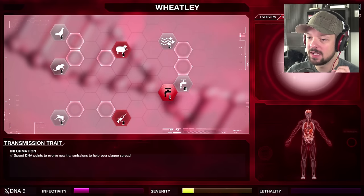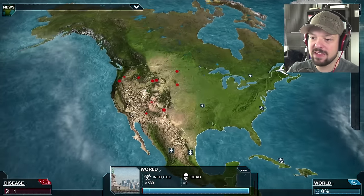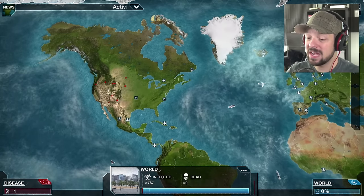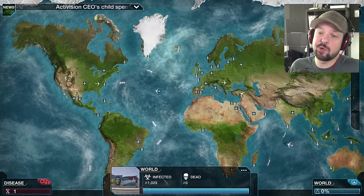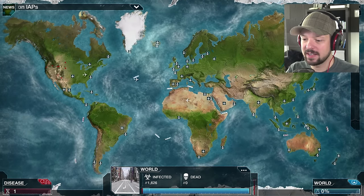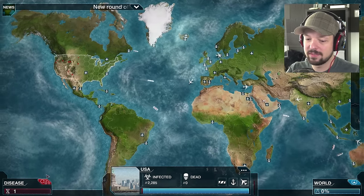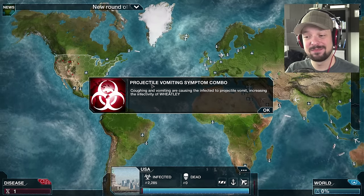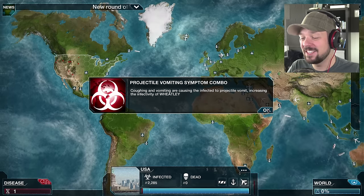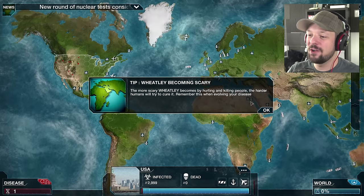We have nine points. I think I'm gonna do livestock — poultry, chicken, we love our chickens and beef. Let's spread through that. Oh yeah, there we go! We're about to hit a thousand — it's basically like a YouTuber subscriber milestone, just more deadly. We're making some progress guys. Still business as usual — I mean a thousand people is barely a disease. Projectile Vomiting symptom combo: coughing and vomiting are causing the infected to projectile vomit, increasing the infectivity of Wheatley.